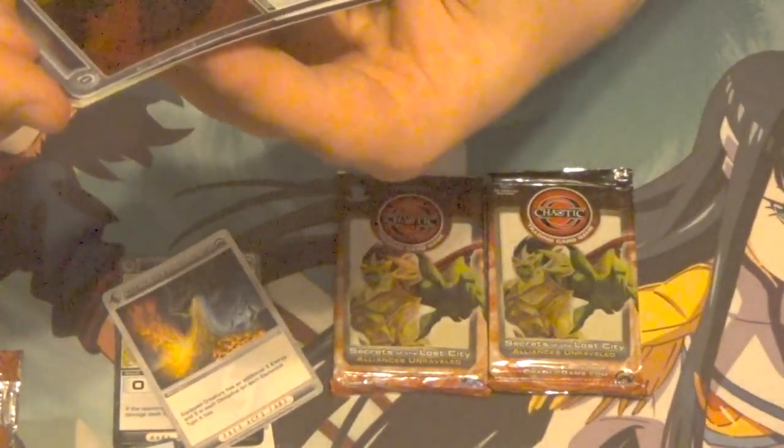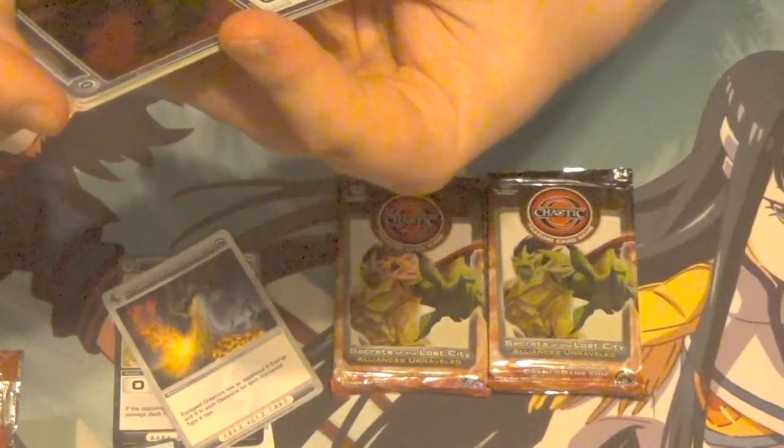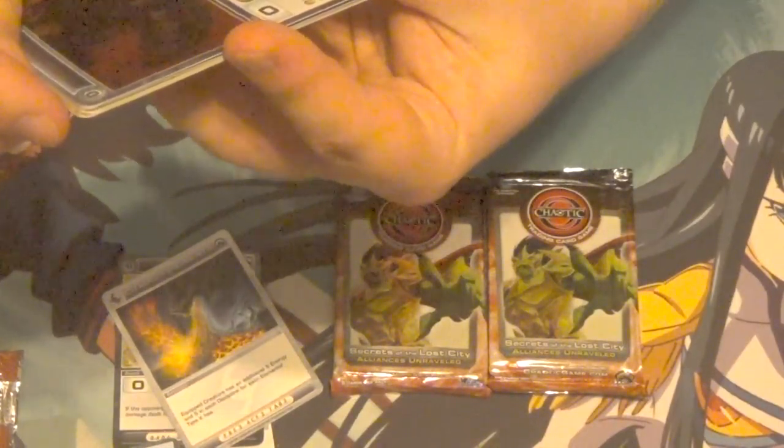And then for our rare, we got Combustion Carnage. I think that's Fittarzu on there. Fire - you may sacrifice an unengaged creature, and if you do, deal 20 damage. Wow, yeah, that screams Underworld. Underworlders love to sacrifice their stuff.